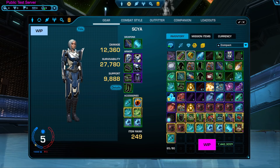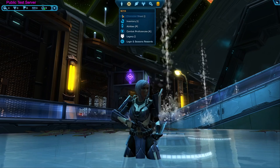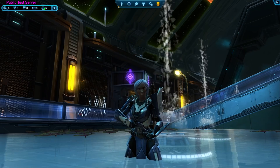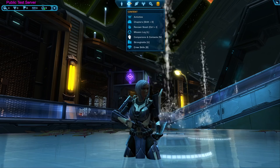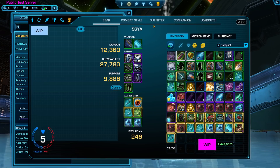You'll notice there's a new alignment bar, which looks pretty nice. Players have been asking what happened to Valor and Social. I don't know if those are disappearing or maybe they're just being moved somewhere else — I highly doubt they're taking them out of the game entirely.